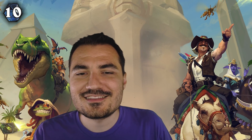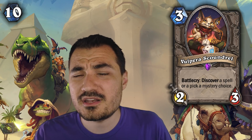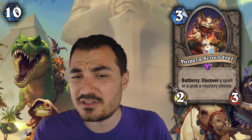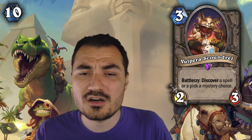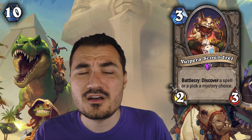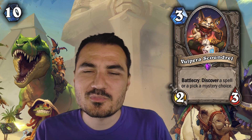Last one, just barely making the list, is Vulpera Scoundrel. This card does not have a very high win rate, but out of the new cards there's not a lot other than the list I just mentioned that really makes much of a cut. If you're playing a lot of Zephyrs decks, you're going to end up playing a number of Vulperas, and it's a neutral card that will find its way into some decks. It sees some play, and if you're playing those type of decks it's a pretty safe craft. Hope you guys enjoyed this video, and we'll see you guys in the next one.